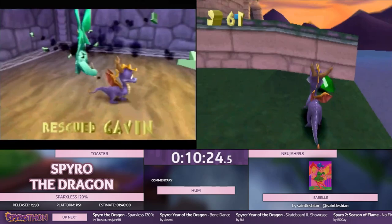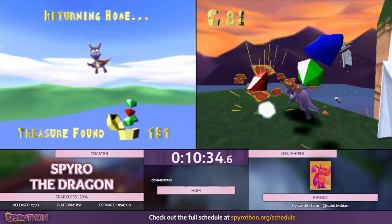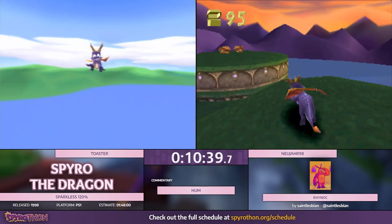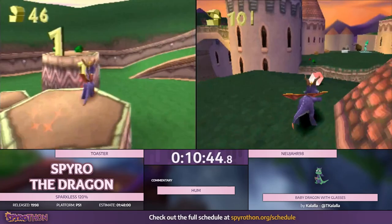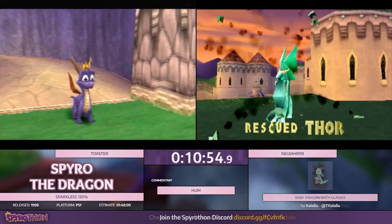Another thing I want to point out is any gem fountain stuff — trying to collect those gems as best you can. That's a fun thing to watch in this run because every fountain has the gems pop out in a different way. If you're good about it — and not all fountains will let you do this — but if you can get above it and collect them as soon as they're able to be collected, you can have them mostly all collect while you're just hovering above the fountain itself.